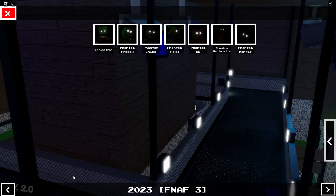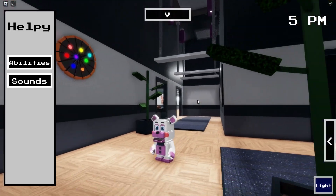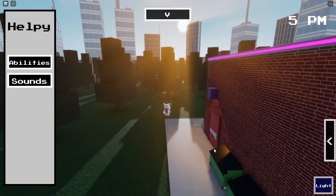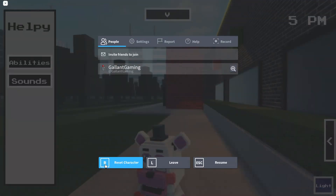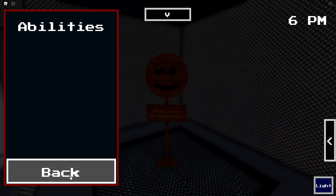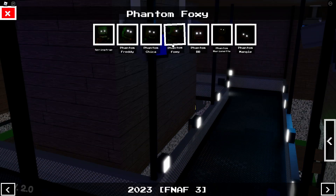I'm going through these quickly because there are so many animatronics. Next is Help Me — we have a normal pose, a dance pose, and an air horn because why not. Then there's Lefty — we can open the head to see the cracked Puppet mask inside, and you can become a sign like the others. I'm not sure why everyone has that ability, but what are you going to do.